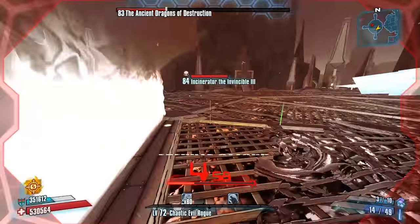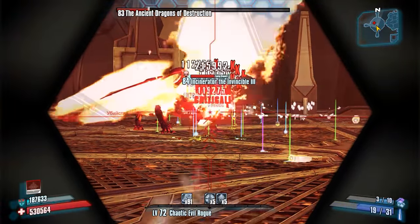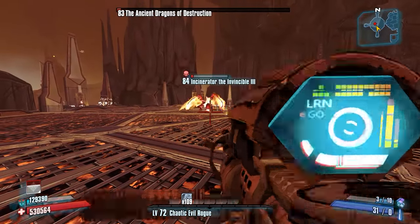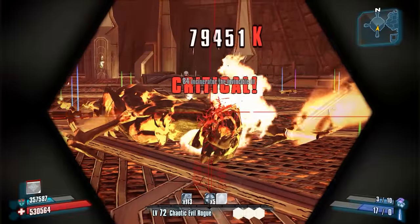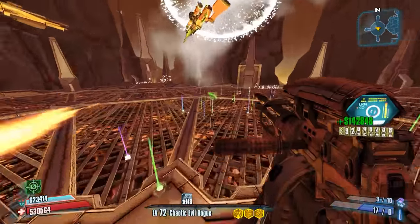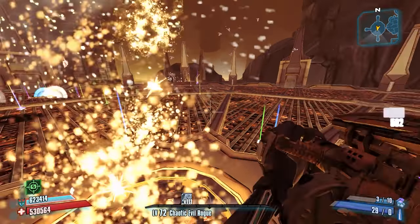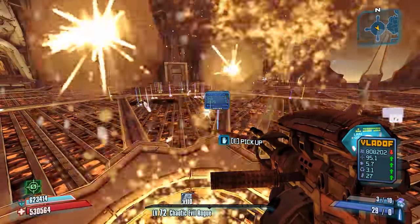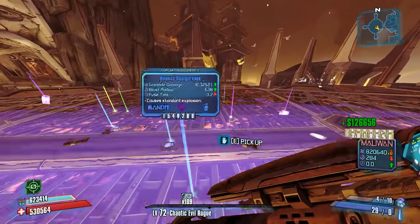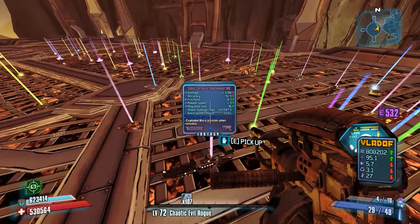Alright, so he's slagged. Unfortunately our B shield is compromised, but no worries. Looks like we need a couple more shots on him. There we go. Go ahead and collect some stuff. I can't believe it's not giving me more grenades and sniper ammo — that's weird.